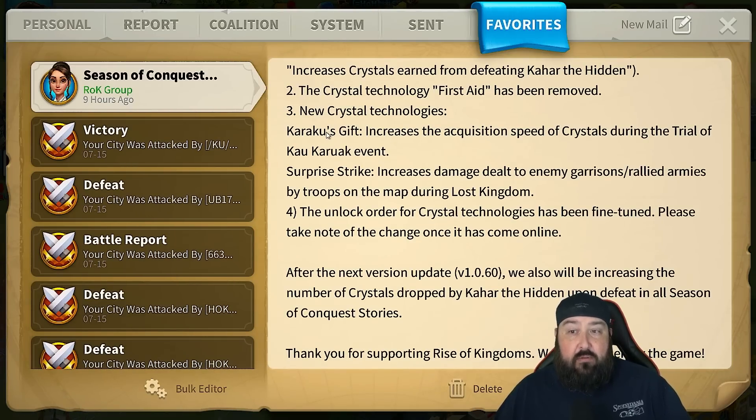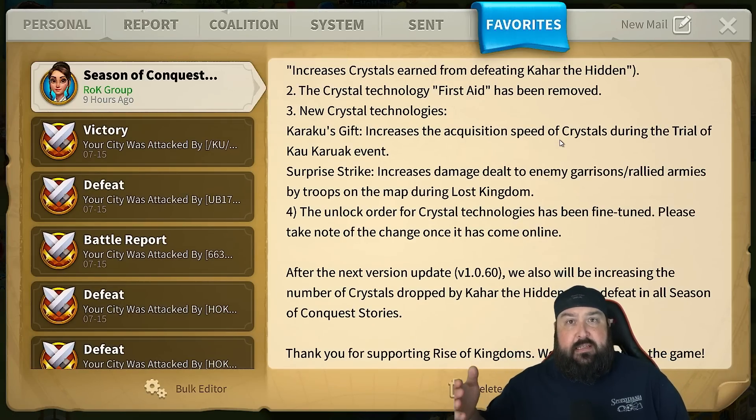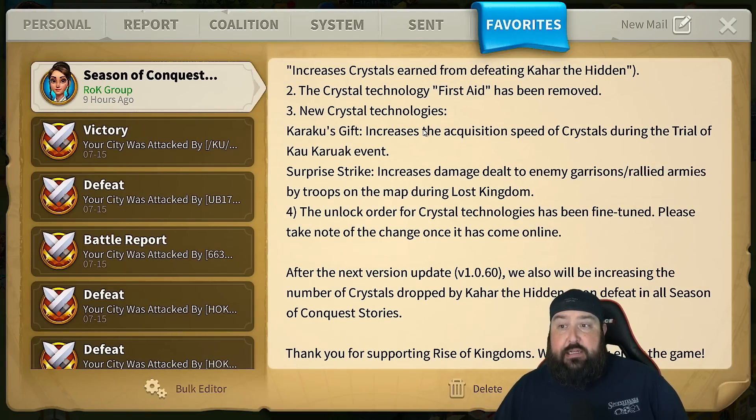Number three: new crystal technology. Karaku's Gift increases the acquisition speed of crystals during the Trial of Karaku event. I'm not quite sure what this means. Does it speed up the difficulty tiers? Because you get crystals every single Karaku you kill inside each difficulty level. You still get every turn a set of crystals, and then you have 5, 10, 15, 20, 25, and 30 that give you the big chunk of crystals. Let's see how that plays out.